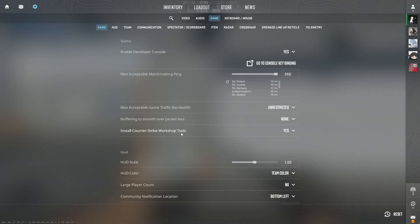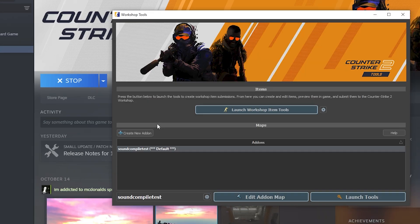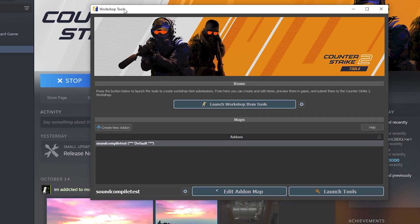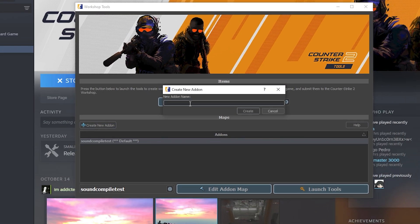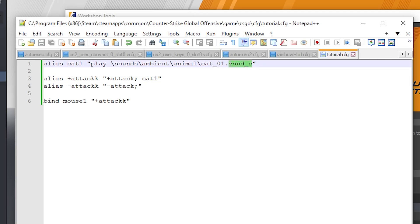In Game Settings, make sure 'Install Counter-Strike Workshop Tools' is set to yes, then quit the game. Download and launch the Counter-Strike 2 Workshop Tools. You'll see the workshop tools menu. Click 'Create New Add-on' and give it a name — I'll call this one 'sound compiling tutorial'. The way this works is the game takes the original file and compiles it into something the game can use. You can see the compiled file extensions are different from regular files.